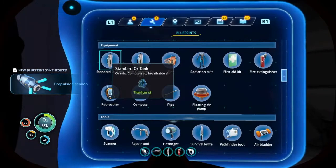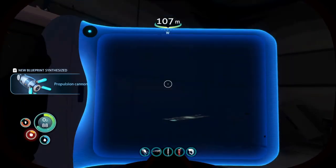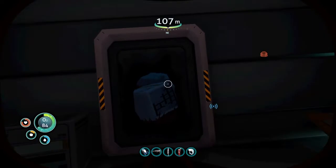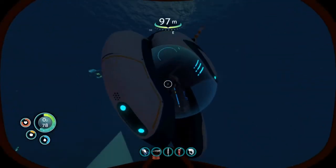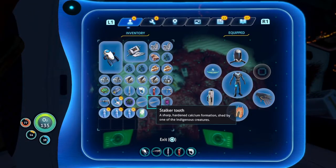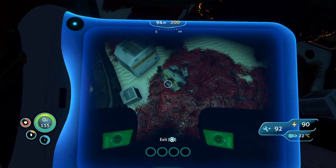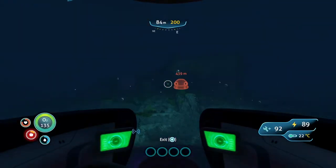I just gotta see how to make it - it's gotta be in tools, right? Wiring kit. Dude, that's easy - that's just two silver, I think. Please tell me I have two silver. I highly doubt I have silver. I have two silver on me. Let's go. Alright, let's head back to the life pod.